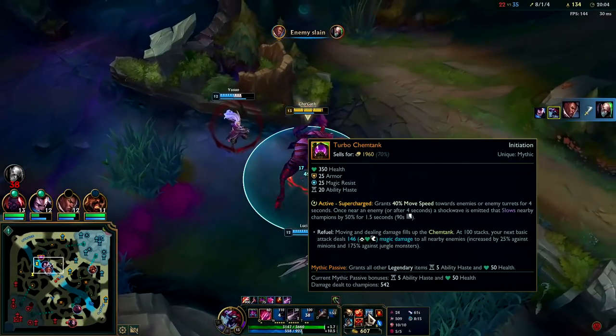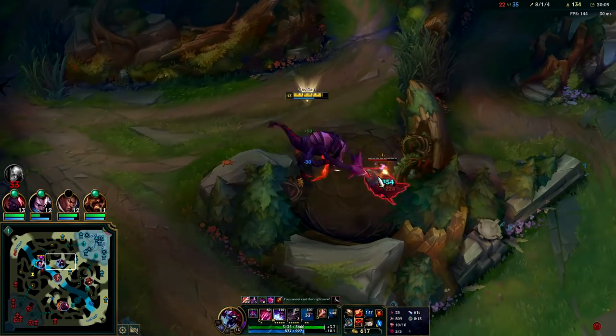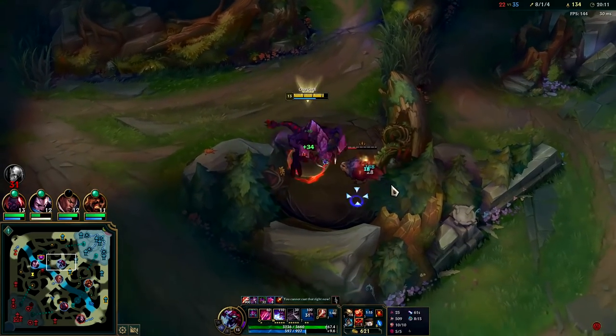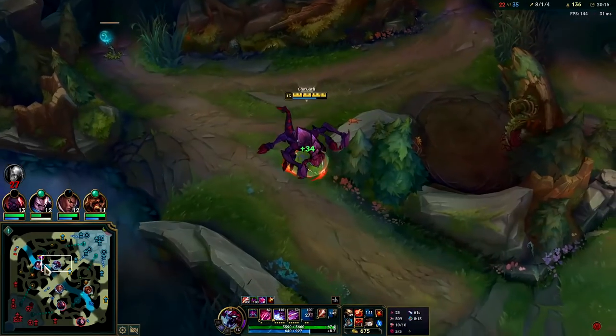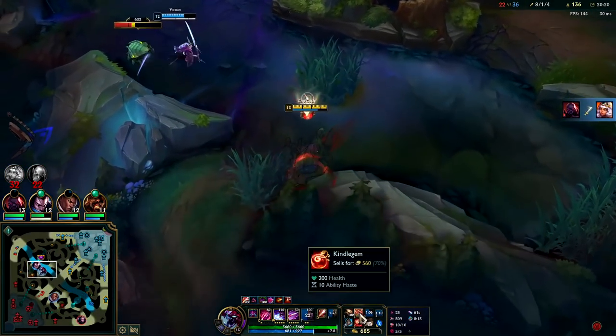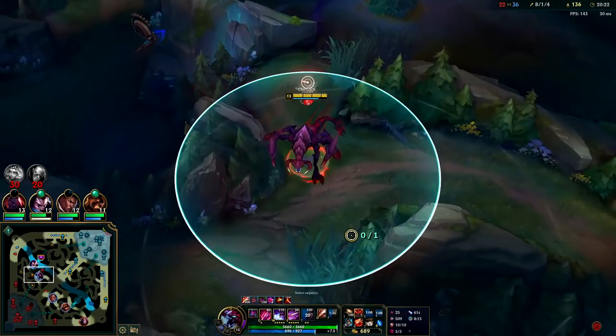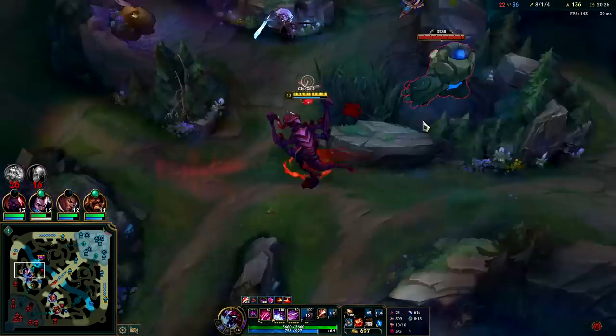Got him with our Chemtank slow on contact and our E slow — that helped land everything. He did a good job juking out skill shots. Scion is just chilling in their jungle. As a team what we need to do is take every objective and win by default. Playing for kills is useless — you could play for kills for three hours straight and still not win the game. That's what I was doing when I died.